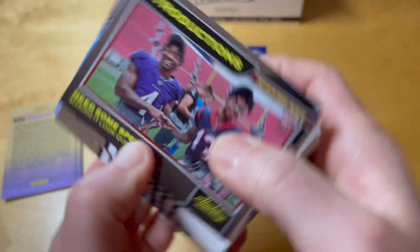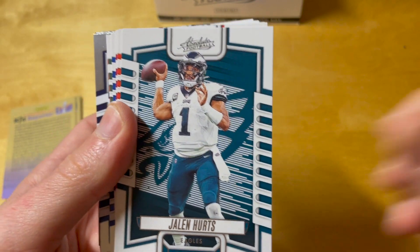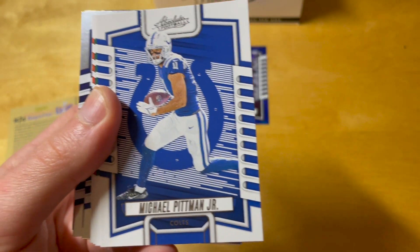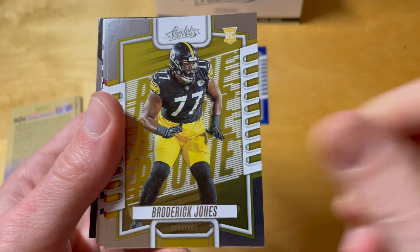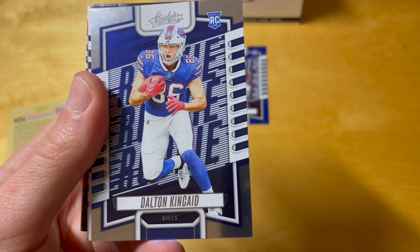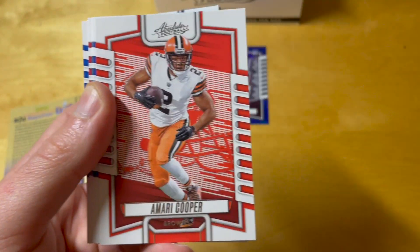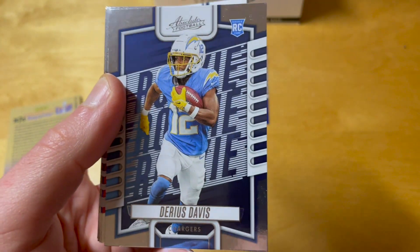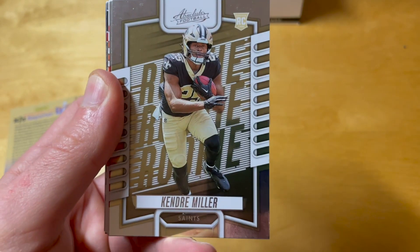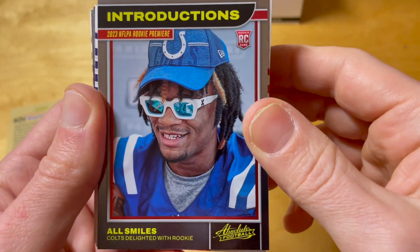This card alone already makes this box better than average for me, because I pulled a local player numbered to 199, which is lower than the 499 I was expecting. Dionte Banks is somebody I've heard of — I'm not the biggest follower of the Jets or Giants, but I check the news and I'm subscribed to highlights on Facebook, so I roughly know the starting players. That's how I know Dionte Banks.